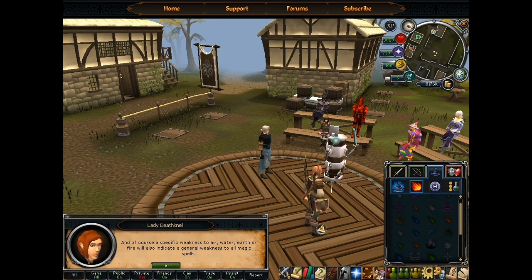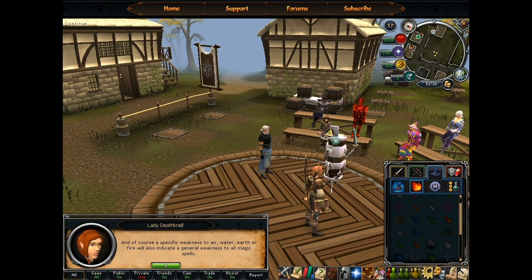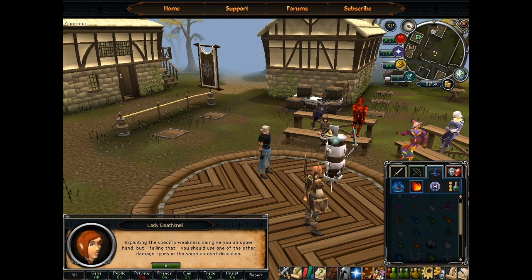I just use fire magic at the end of the day. It's always the highest level requirement, which means it should be the highest attack damage one. It's like Pokemon really, isn't it? Use lightning on a water type. Use fire on someone who's got a weakness to fire.